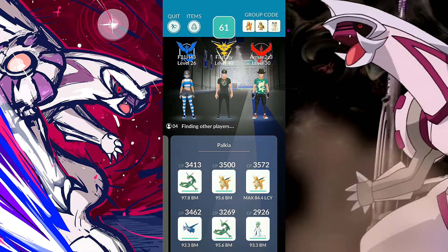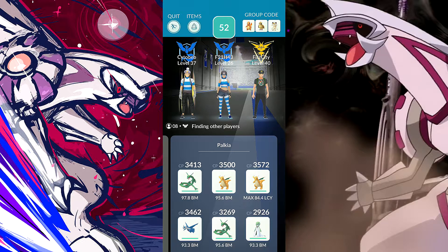Fairy types are the only ones completely immune to dragon type moves, but there aren't many good fairy choices — just Gardevoir with Confusion and Dazzling Gleam, and a Togekiss with dragon-type Hidden Power and Dazzling Gleam. Otherwise, dragons are definitely viable. Any dragon type move set does a pretty good job. Keep in mind Palkia will hit hard since its quick moves — Dragon Tail and Dragon Breath — are also boosted.